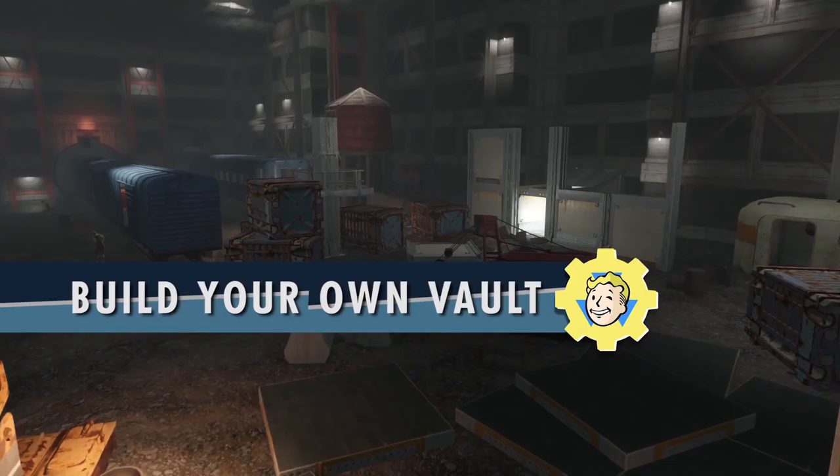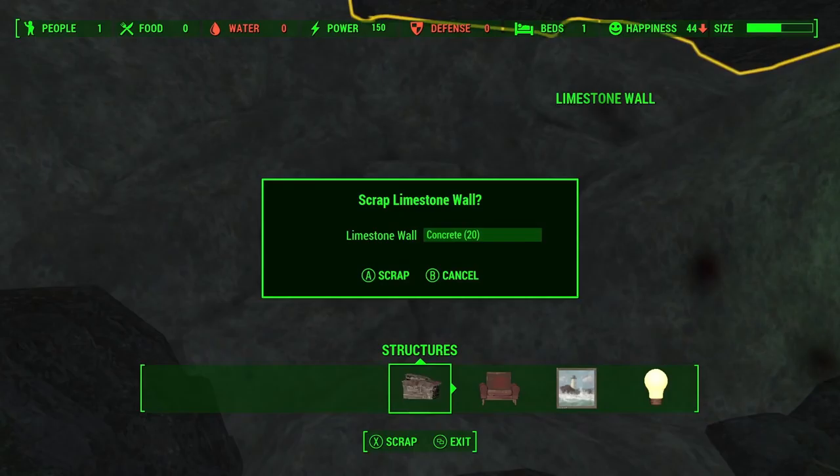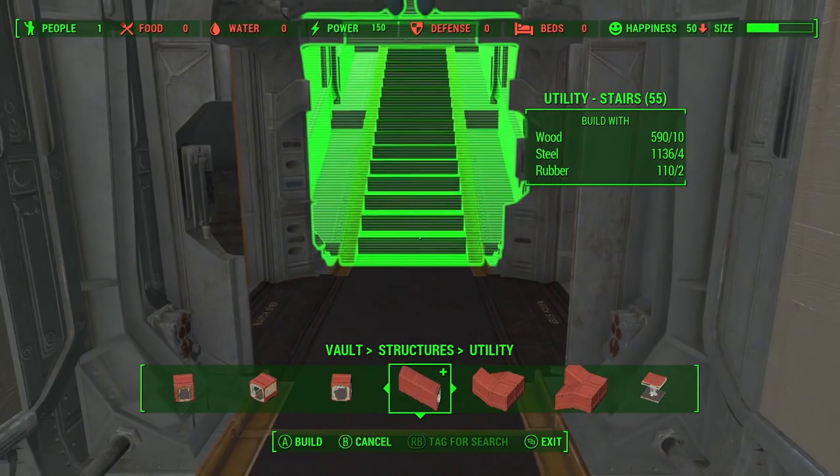I also expect there to be multiple of these around the world — it would make sense to have more than at least one. We have two ghouls in the top left above the 'build your own vault' banner, and we'll need to clear them out before building. There's a train we can grab for steel, and we can knock out limestone walls to expand the buildable space and get concrete — though there's a rad scorpion behind. So we'll have to clear out these areas from ghouls and rad scorpions before we can build.